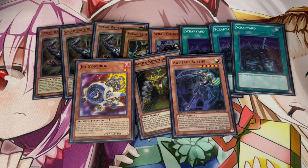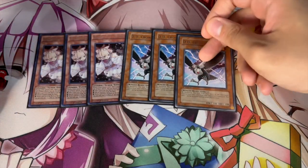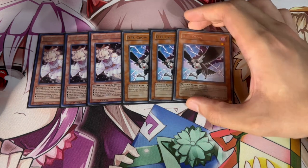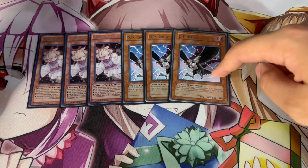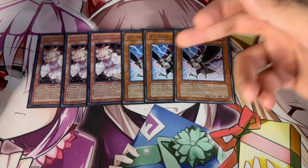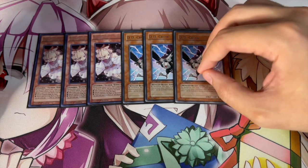For the hand trap lineup, we are playing triple Ash Blossom — you have to play triple, it's the best hand trap in the format right now. Triple DD Crow — I think this is actually one of the best hand traps in the format right now. It hits so many decks and it's just a power card in so many situations. I like this over Belle honestly, because DD Crow hits Tearlaments in a sense too — you can DD Crow the graveyard material before they can summon the Tearlament. Also if your opponent is playing Despia and goes Branded in Red, you can DD Crow to banish the card they're targeting so they can't resolve the Red. There are also times your opponent makes an Albion or Lobelion needing Albaz in the graveyard and you DD Crow the Albaz and they're stuck.